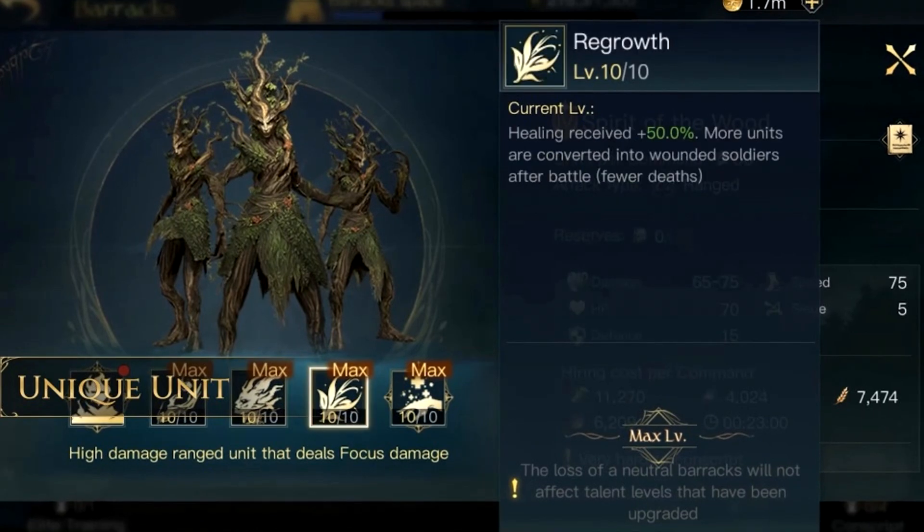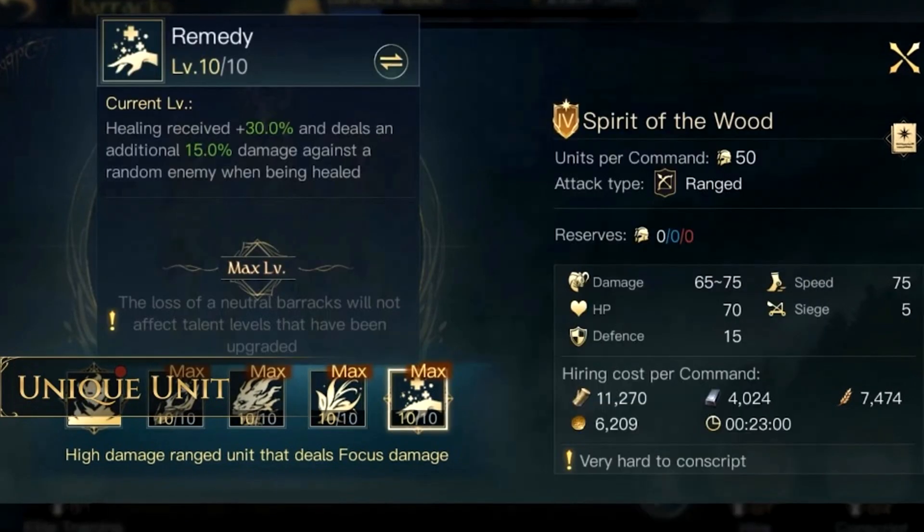The third skill is Regrowth — healing received plus 50% extra, and more units are converted into wounded soldiers after battle. Excellent combo with Gandalf the Grey or Radagast. The last skill is Remedy — healing received plus 30% and deals an additional 15% damage against a random enemy when being healed. Once again, it could be 4 skills or it could be because it's an elite skill — but either way, pretty awesome.